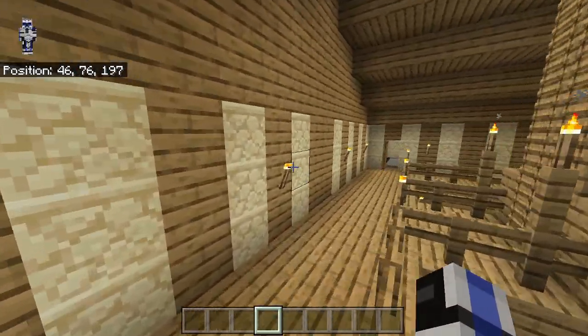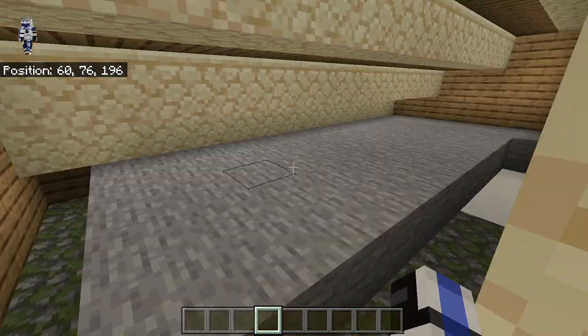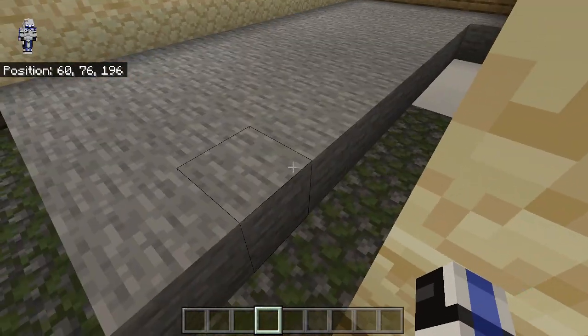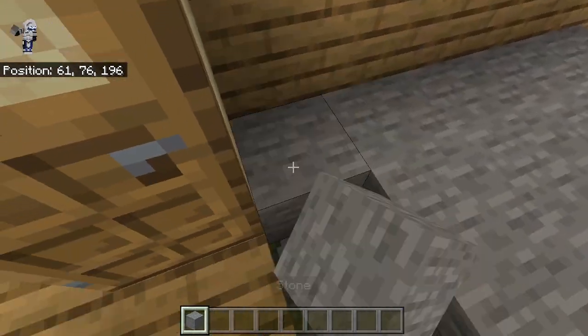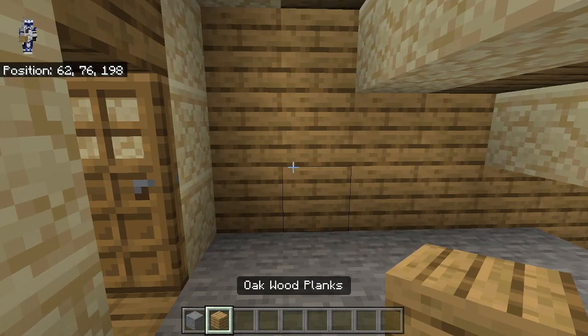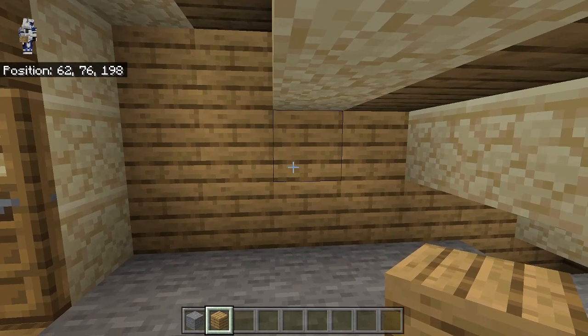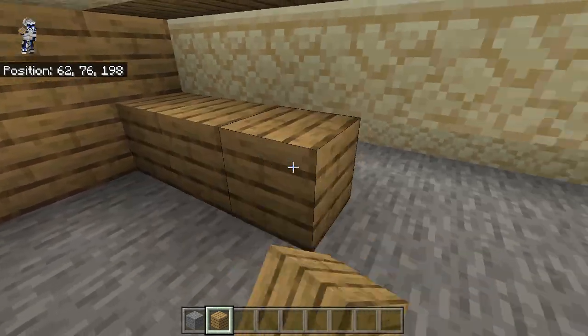Today is going to be a very quick episode as we're going to be working on the guest room right in here. What we're going to do is just fill in the rest of this with stone, and then our walls go — we should have a one, two, then three block gap, and then our wall goes right here.